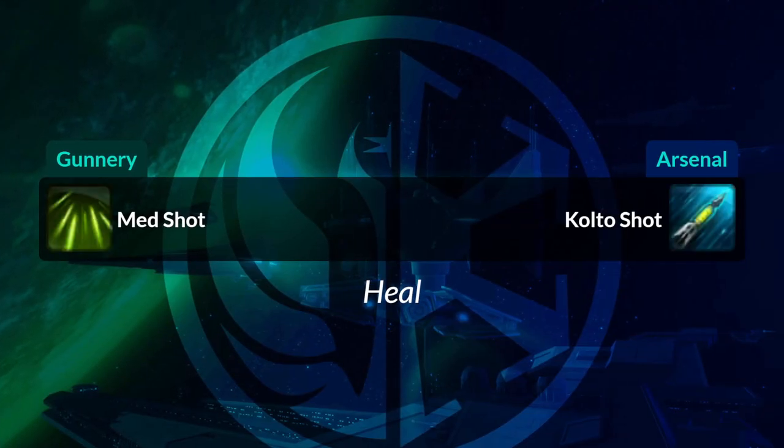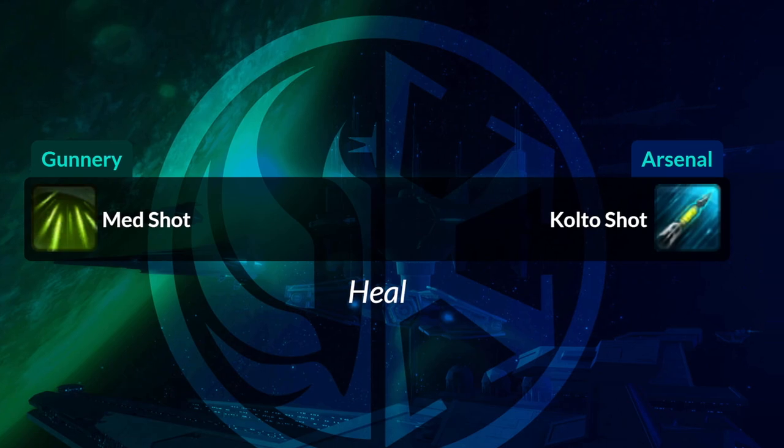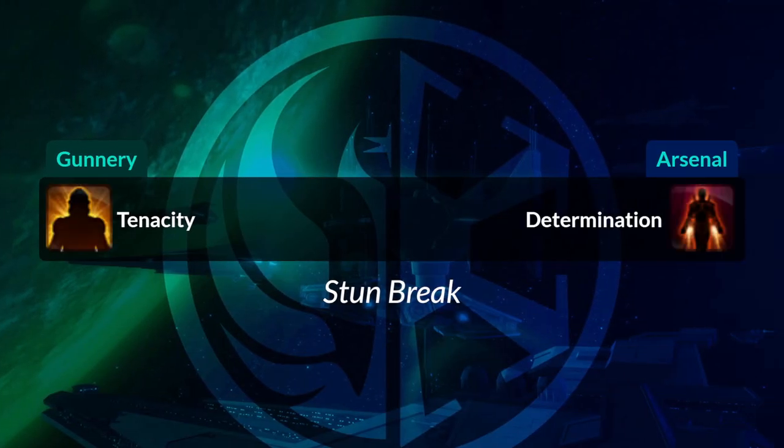Med Shot, a heal, will become Colto Shot. Tenacity, your Stun Breaker, will become Determination — and yes, the icon looks the exact same as Rocket Boost.